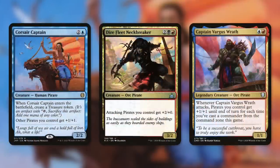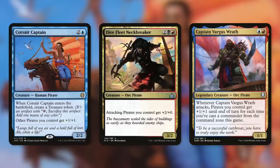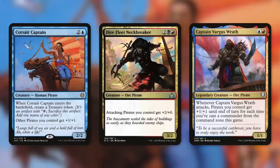For anthems, we have Corsair Captain, Dire Fleet Neckbreaker, and Captain Vargus Wrath. Corsair Captain enters creating a treasure token and gives other pirates +1/+1. Dire Fleet Neckbreaker gives attacking pirates +2/+0, which adds up fast in an aggressive build on top of our commander's anthem. Captain Vargus Wrath gives pirates +1/+1 until end of turn for each time we've cast our commander from the command zone this game — so recasting our commander actually powers up this card.